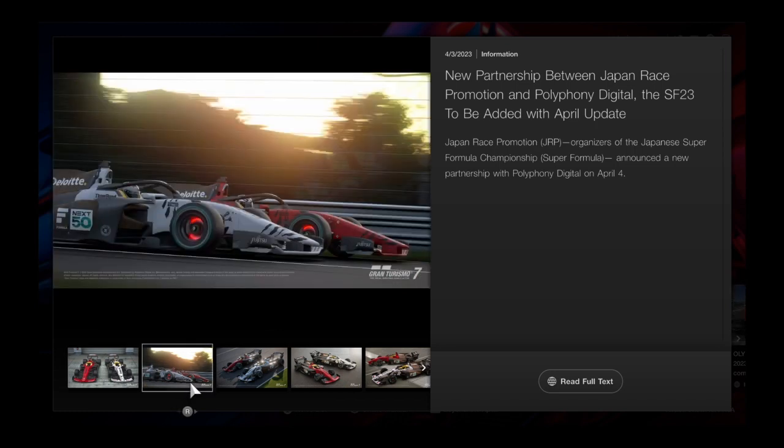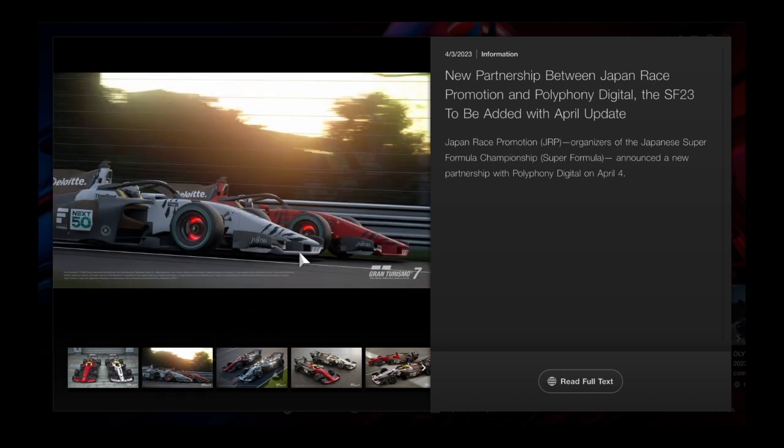About the Super Formula, as you can see right here, the new SF23s are coming to Gran Turismo 7 close to the end of the month. Right now it's the 22nd of April. It says the SF23 will be added with the April update. Japan Race Promotion, organizers of the Japanese Super Formula Championship, announced a new partnership with Gran Turismo 7 on April 4th, so it's been a while since they posted this.